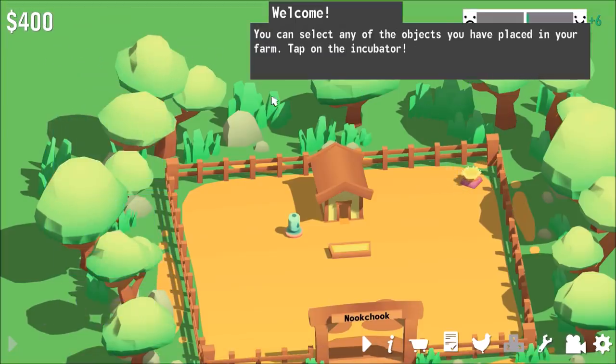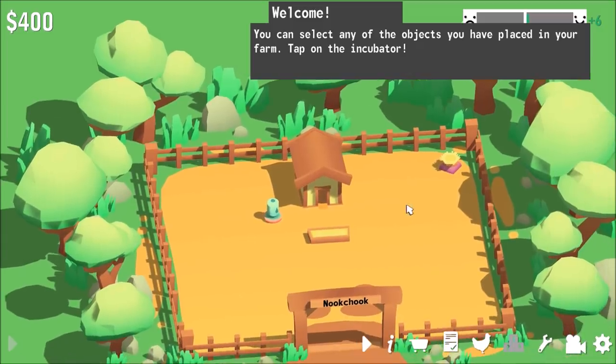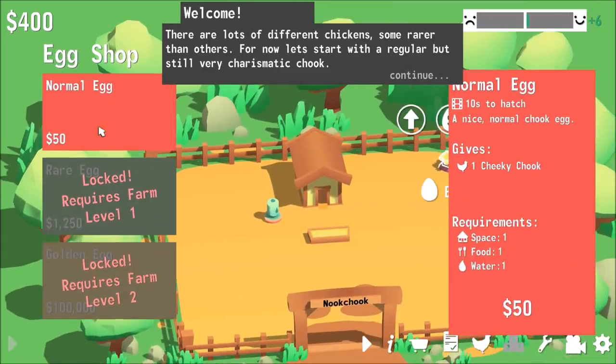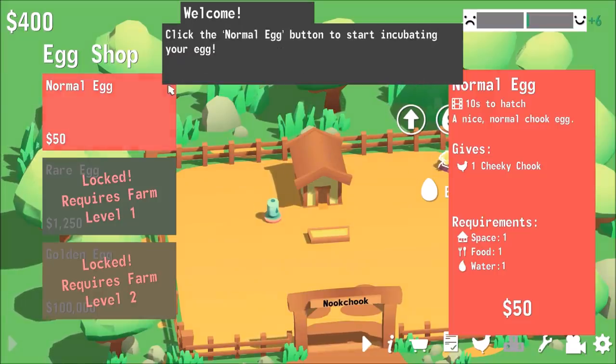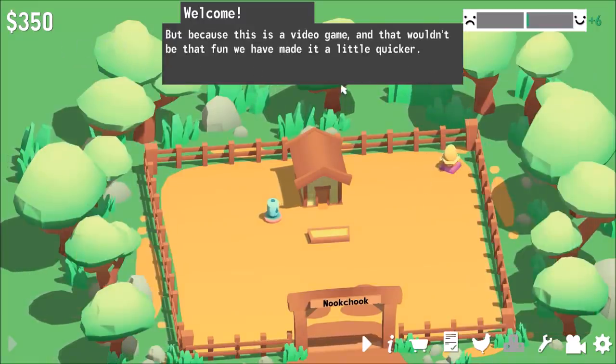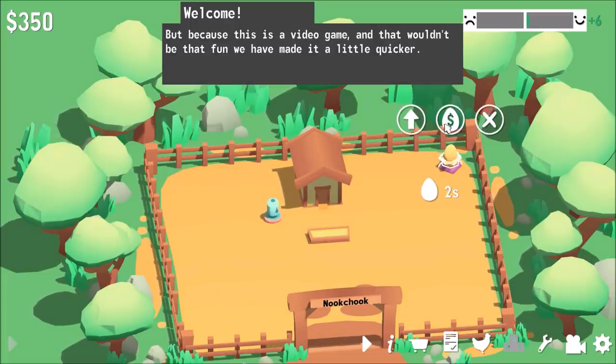Let's get cracking. Now all objects are placed. Let's tap the incubator and put an egg in there. We're going to buy a normal egg. In 21 days this thing will hatch — but it's a video game so it's going to go quicker apparently. Let's go take a look at it.